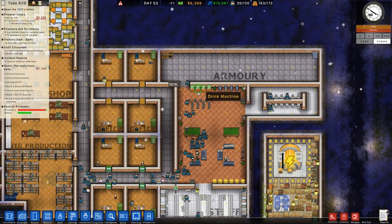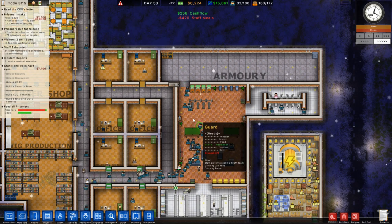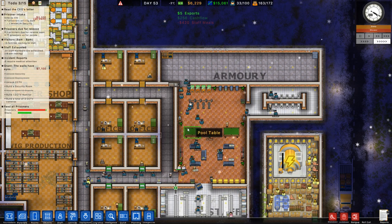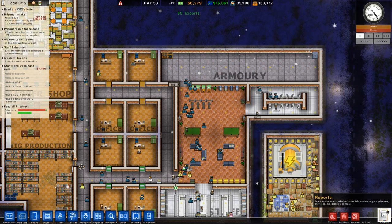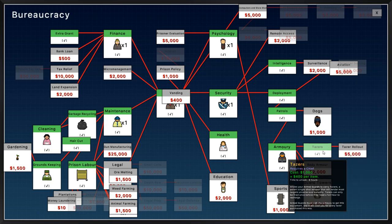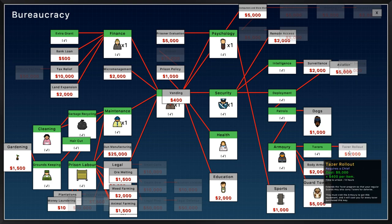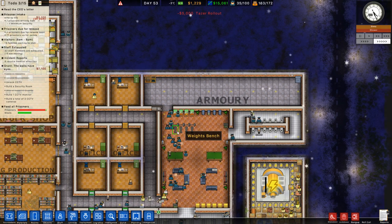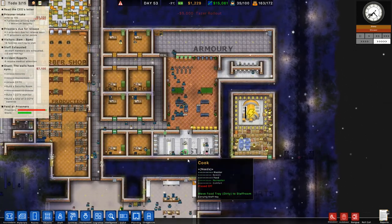Here come all the guards getting their tasers. Staff meals - are they getting their tasers? Have we researched it? Yes we have. Oh, taser rollout - that's what we need. It costs 400. We can have tasers, and then taser rollout creates the program that trains the guards to have them - 400 per item. We've got to get them both. I've done the taser rollout. So expensive, but it's going to be worth it anyway.